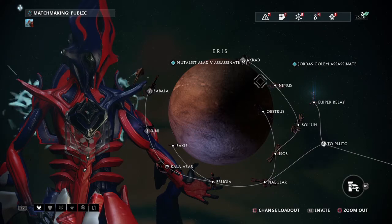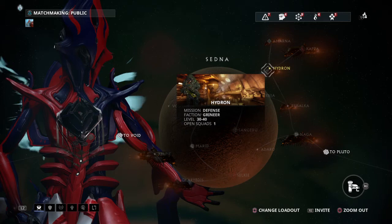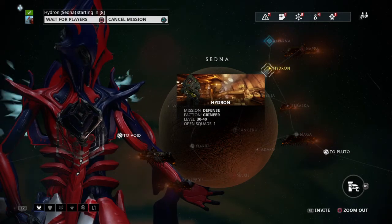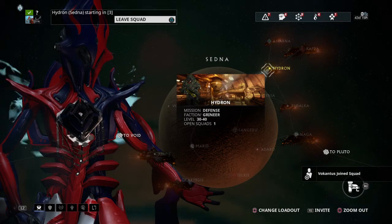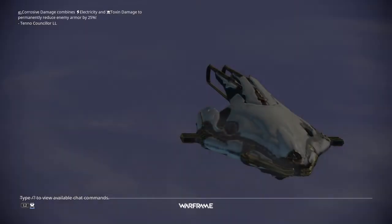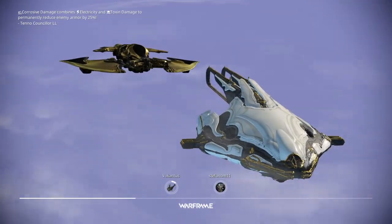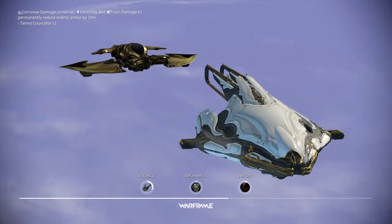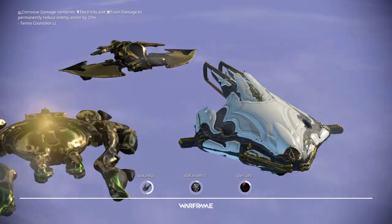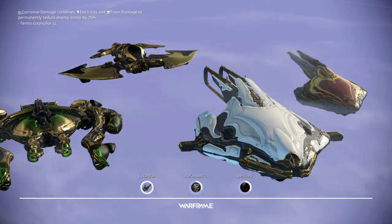Equinox is a real pain to farm, but well worth it because there's a lot you can do with it. With the Day build, the third ability gives Power Strength. The ultimate does Slash damage, bypassing armor, and it's guaranteed a Slash proc when enemies get within its radius — just one time when it's first cast. So at higher levels you might need to turn it off and turn it back on again. And the amount of bleed damage is based upon your Power Strength as well, so Power Strength is critical no matter what level mission you're doing.